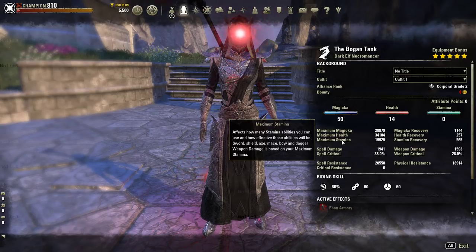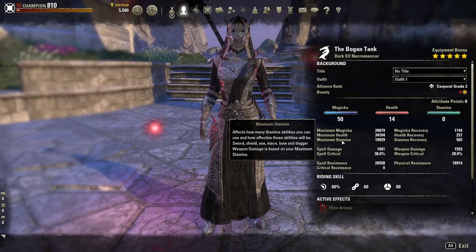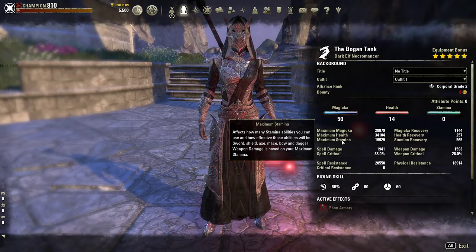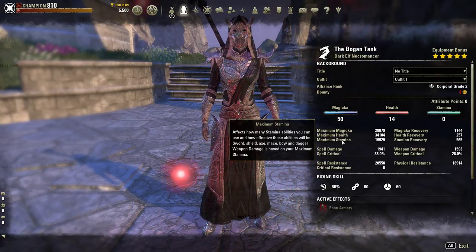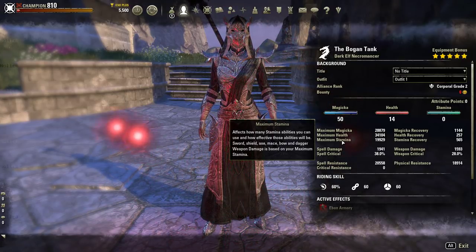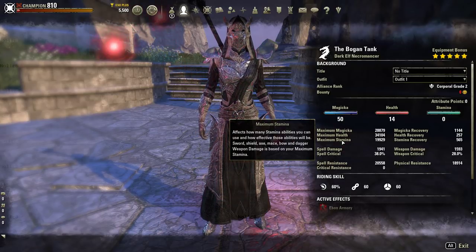A lot of new players are going to feel pretty powerful in the beginning because they'll be doing some damage. As you progress, you're going to wonder why you're not as strong as you once were. It's not because you're becoming weaker — it's because you're losing the benefit they gave you to get you started. This benefit lasts until roughly between level 32 and 38, somewhere in there, and then it goes away, right in the middle of your leveling progress.